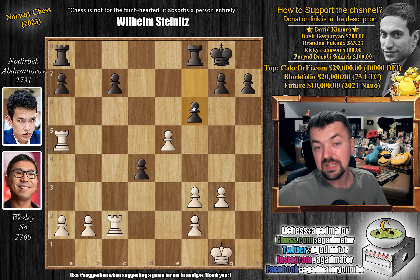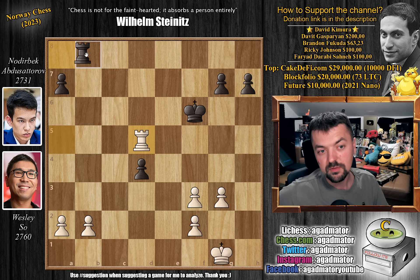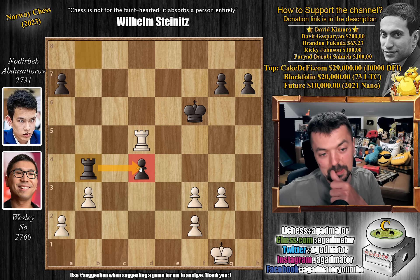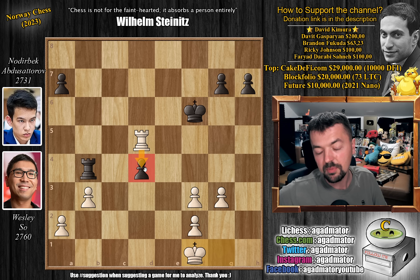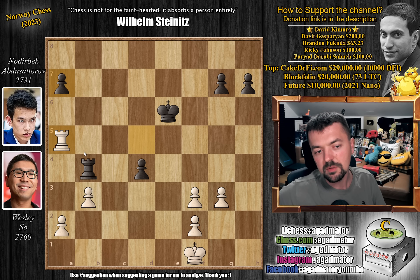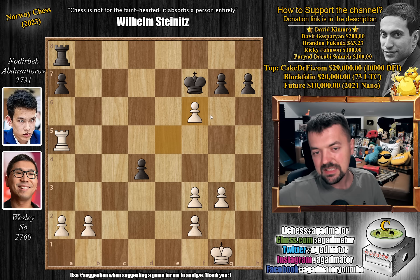So instead, after g captures on f3, pawn to f6 was attempted by Noderbeck. Now rook captures on c7, we have rook to f7, and now rook captures on f7, king captures, and e captures on f6. Noderbeck is in a lot of trouble. It doesn't matter what you capture with. If you play king captures, just rook d5, and you've just lost too much material. If rook to b8 to defend the pawn, and even rook to b4 to defend the d4 pawn, you play king to f1, the king comes to d3, you pick up the pawn, and you're already up material. If king e6, you can play rook a5, going after the pawn. The d5 square has been taken away from the black king — you cannot defend it.